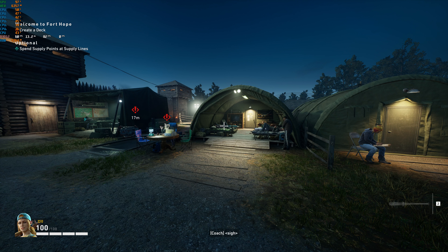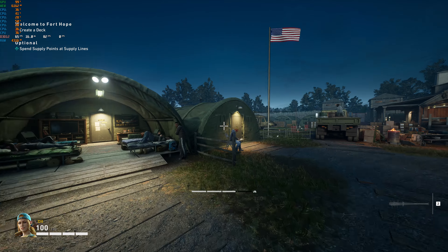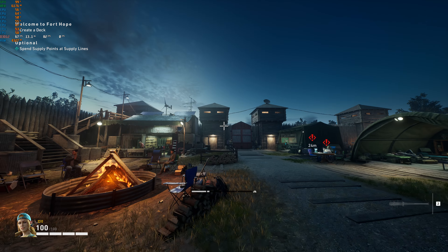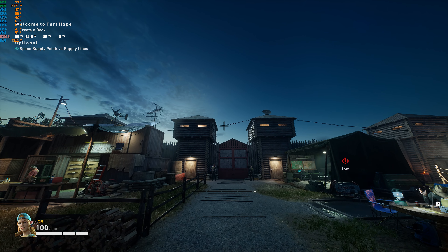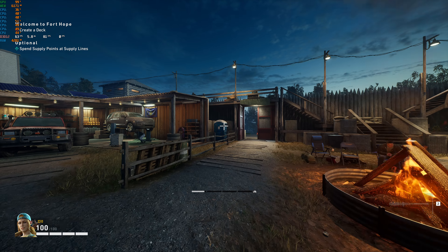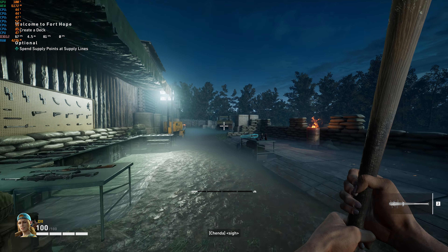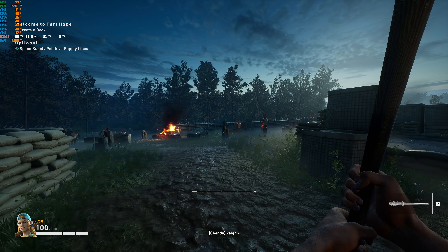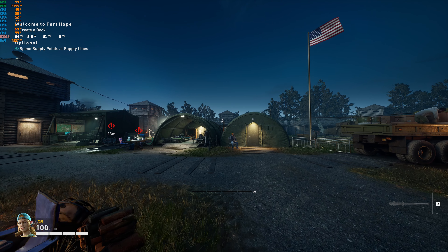Here's DLSS balanced. The frame rate in the top left corner is up to 68 now — so we've gone up to the upper 60s. The image still looks pretty good. Rolling around in motion, things are looking all right. There's a lot of ghosting — you can even see it on the power lines. So the image ghosting is the main issue, but other than that, even going into this lower DLSS balanced setting at 4K seems to look pretty good.